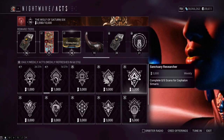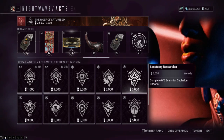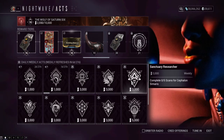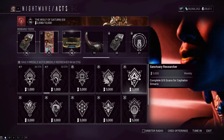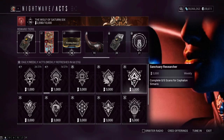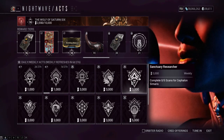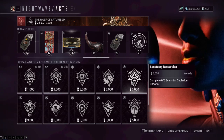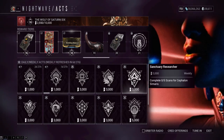Complete five scans for Cephalon Simaris. I find this one very tedious. Go talk to the big orange guy on the second floor in the relay if you don't have access yet. You can do a daily synthesis target for him — it's about three scans per day to complete his mission, so this might take two days. You might be able to cheese it by abandoning the scan at two and re-grabbing it, but I'd recommend just doing it over two days and getting the Cephalon Simaris rep for your time.